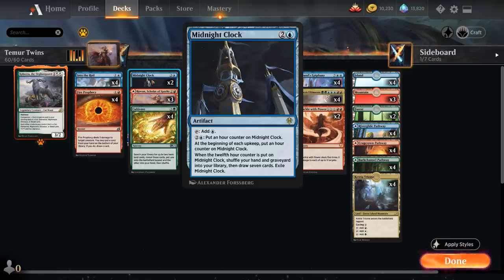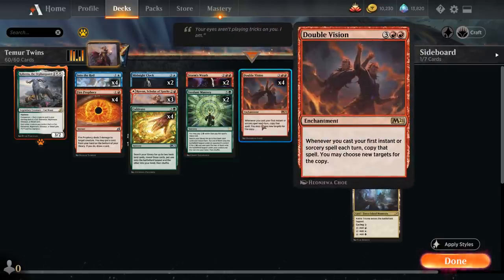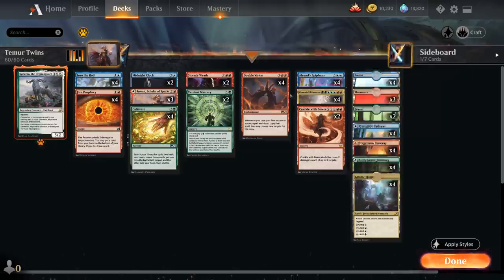We can also speed up this process by paying two and a blue to put an extra counter on the Midnight Clock, making it a great mana sink if we're looking to replenish our hand. At four mana we've got two copies of Storm's Wrath as our sweeper of choice, dealing four damage to each creature and planeswalker. Verdant Mastery can also be cast for four mana, searching for four basic lands — one goes to the opponent, two come in tapped under our control, and one goes to our hand. For six mana, the opponent doesn't get any lands and we put two in play and two in hand. Moving up the curve, we've got the full playset of Double Vision and two copies of Crackle with Power. We also have four copies of Genesis Ultimatum, which is great to ramp into — especially nice to copy with Double Vision — letting us look at the top five cards of our library and put any number of permanent cards onto the battlefield.